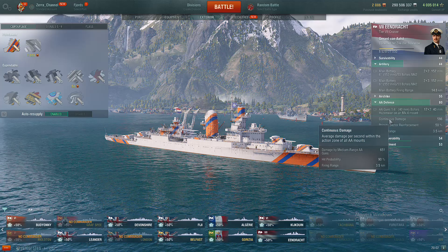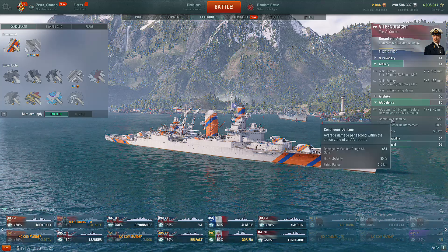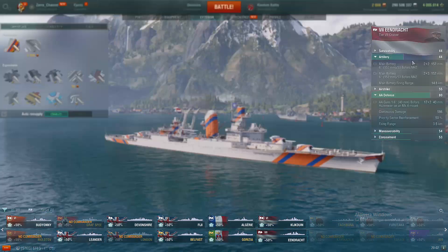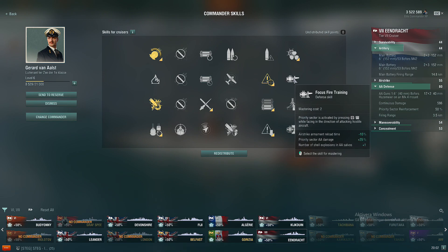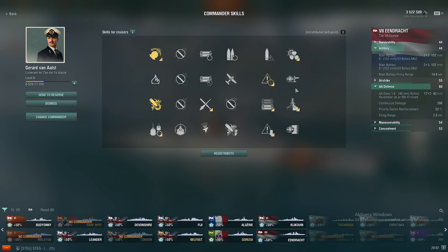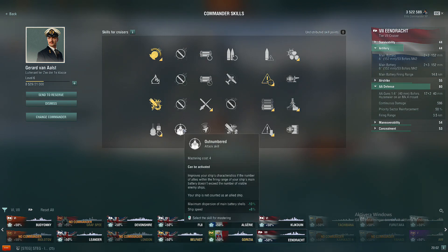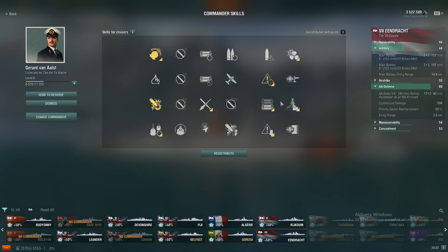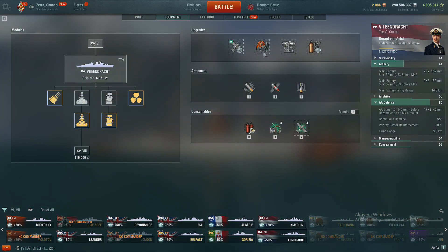If a tier 6 carrier CV strikes you, you will probably take down quite a significant number of planes. If you build your captain for AA you will do even more damage. However, let me know in the comments - is there any perk to increase the AA range? The available perk only increases airstrike reload time by minus 10 percent and priority target by plus 25, which is probably a real need. But you cannot increase your AA range.